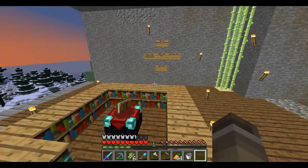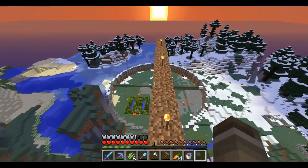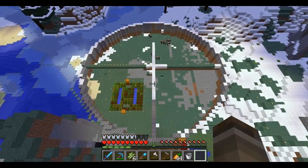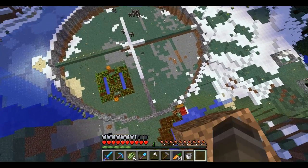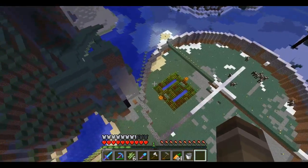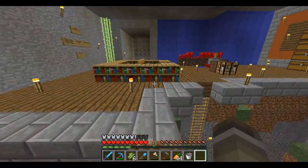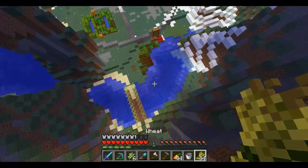Hey guys, it's Mine Addict Zero Zero back with another episode of the Minecraft let's play. Today we're back in our survival world. I've been building this huge circle thing that goes deep into the ground. Right now we're using it as a cow farm because cow farms are easy to make and really resourceful.